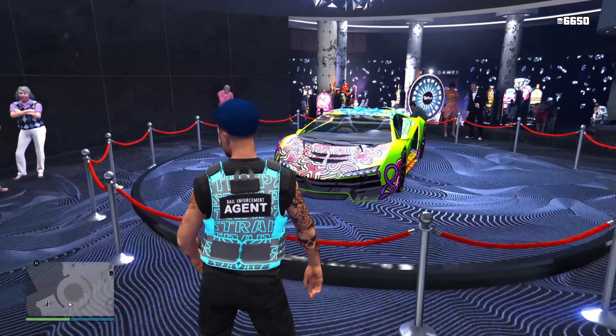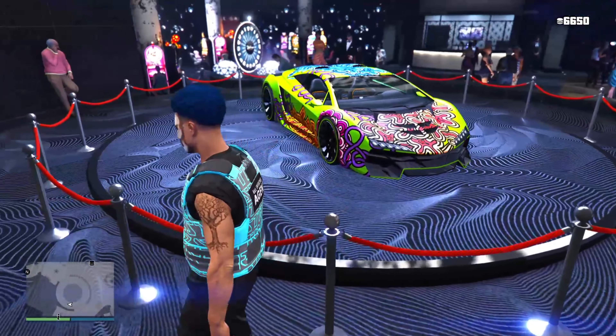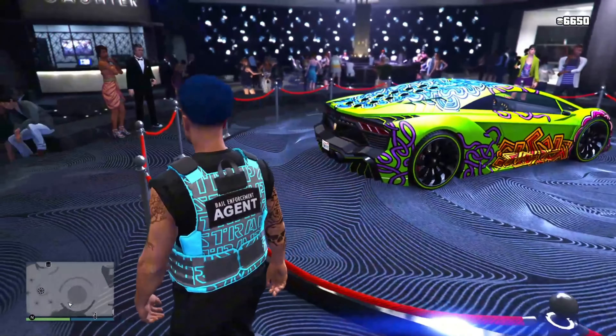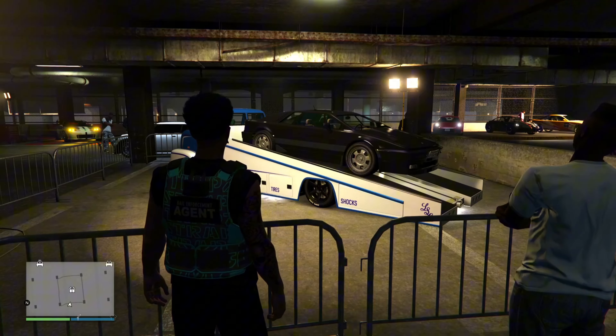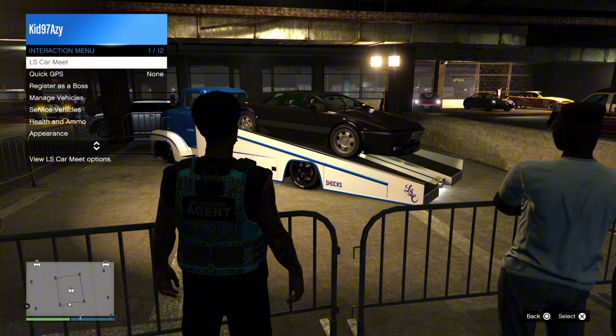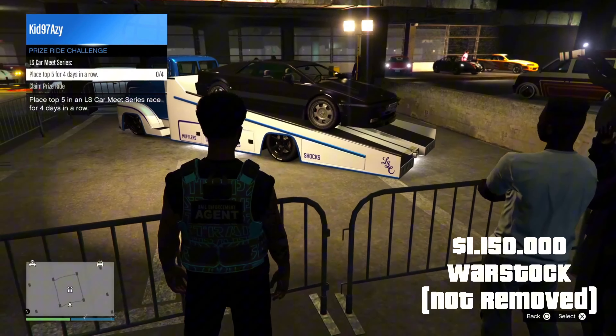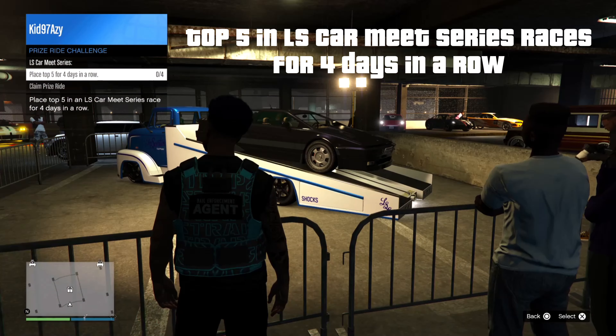Starting off with your podium vehicle, it's a classic one — the Pegasi Zontono with a nice livery on it. Then down at the prize ride we have the Ocelot Ardent. All you need to do is place top 5 in the LS Carmen series races for 4 days in a row.